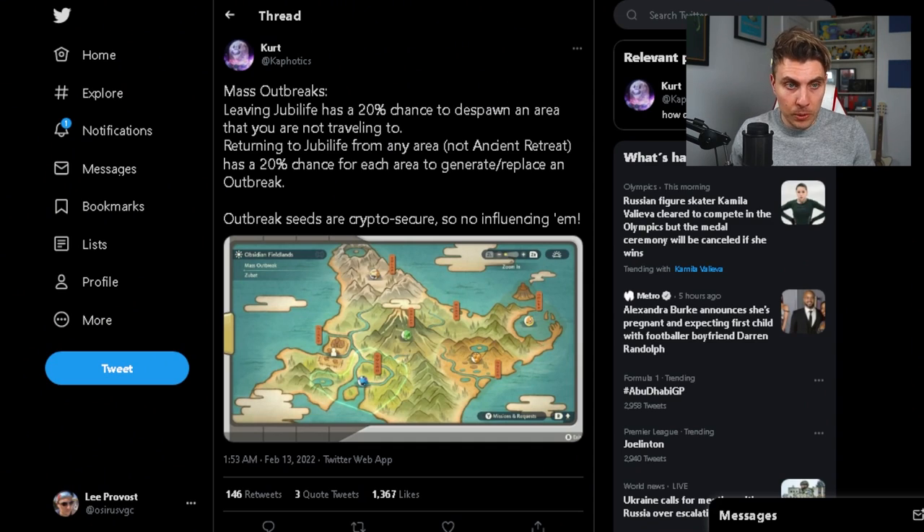The first thing to touch on: we've done a bunch of shiny hunting streams since Legends: Arceus dropped and a common question is 'I'm looking for mass outbreaks and they're not appearing on my map.' As long as you have quelled Kleavor early in your playthrough, you'll have access to mass outbreaks. KurtKophonics over on Twitter tweeted this out last week to confirm the spawn rates of a mass outbreak when you check the map from Jubilife Village.